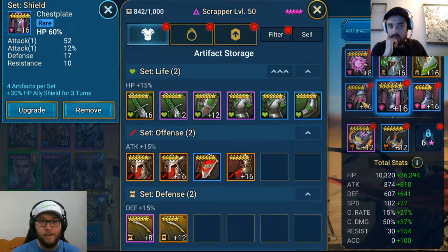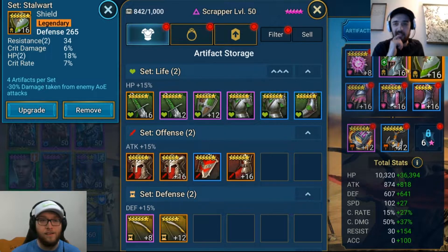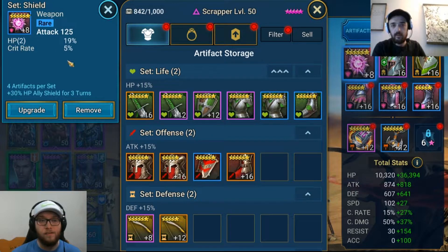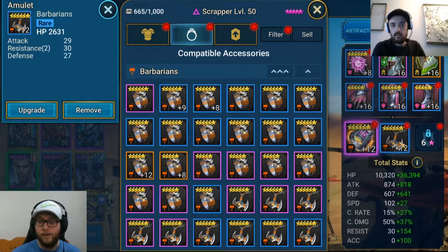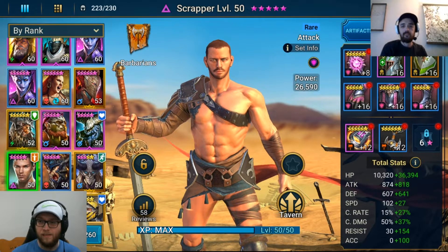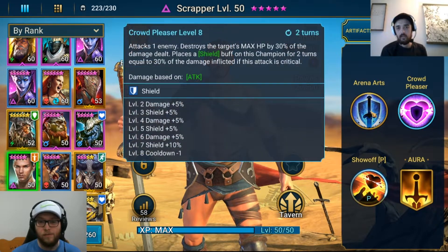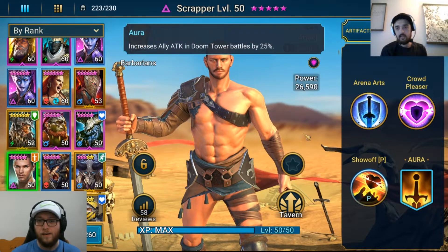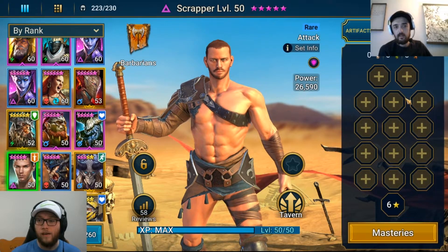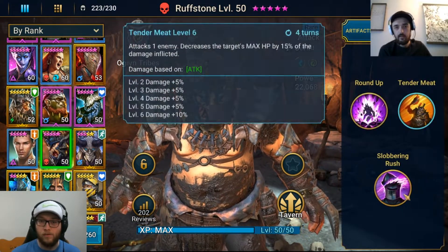Scrapper is literally just in a Shield set — as long as it had HP on it, it was fine. I didn't even look at the substats; there's basically no speed on him at all. I tossed him in my best shields that still had HP percentage, went HP/HP, and got him up to 46K HP. At level 50, that's fine. I fully booked him out, which was probably a waste of about 17 books.